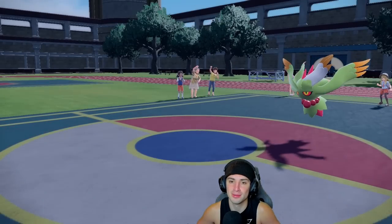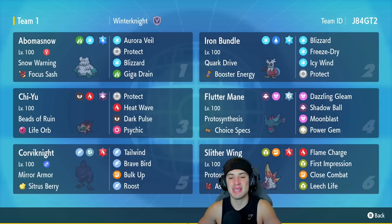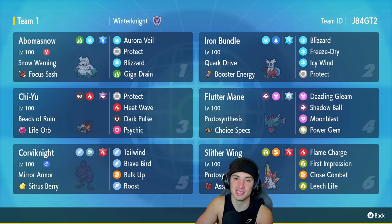More importantly, we grabbed ourselves a winning record for today's video! I absolutely love the team — a ton of fun with Bom de Neige and Iron Bundle, plus Corviknight and Slither Wing which I love using. We led them in two matches, won one, lost one. The Chi-Yu and Fluttermane combo also did crazy damage — this team is definitely viable in high Master tier. That's it for today; if you enjoyed, smash that like button, subscribe, spread positivity, and I'll catch you on the next one!